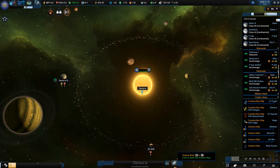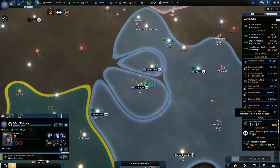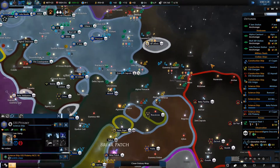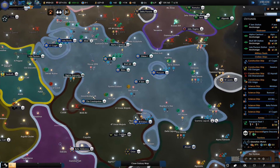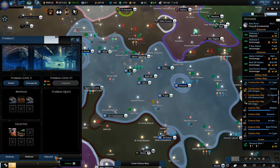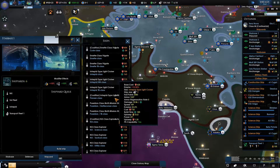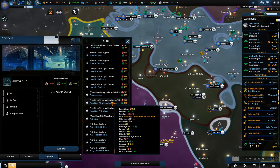We'll have to try and take that system when we get the chance. The research is coming — next stage: phaser energy weapons. That's going to be delicious. Let's call up the Poseidon class — multi-mission ship. Construction complete.